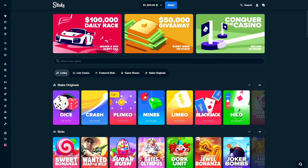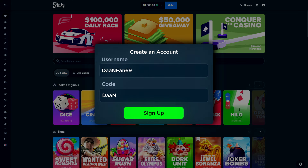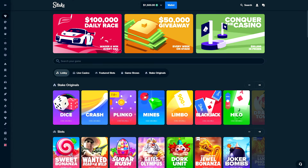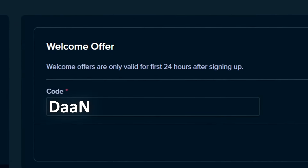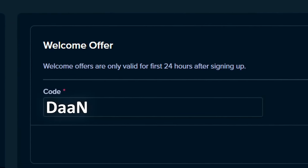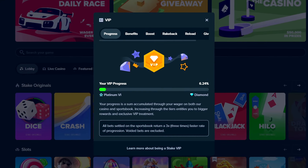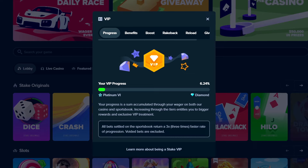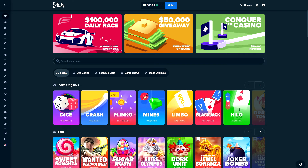If you're enjoying this video and would like to try out Stake for yourself and gain access to the VIP system, sign up using the promo code DAN. Click the little guy in the top right, go to settings, click offers, and within the first 24 hours of creating your account, type in the code DAN. This grants you access to their VIP system where you can claim rewards every time you level up on Stake, plus access to an exclusive 10% rakeback on any bet you place. Thanks for your support — without you guys I wouldn't be able to make videos like this. With that said, let's get right back into the video.